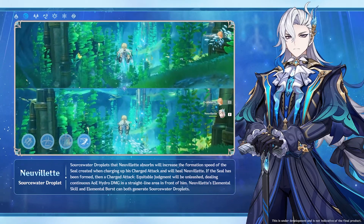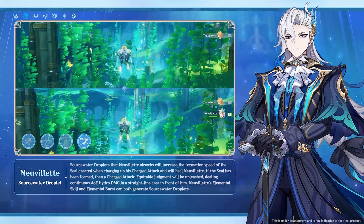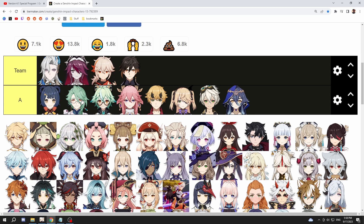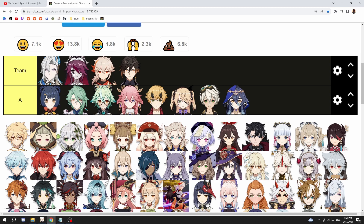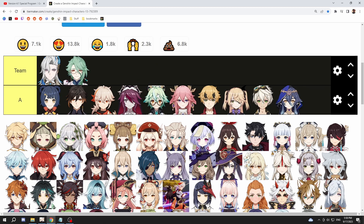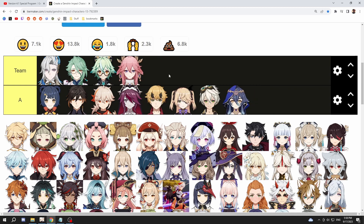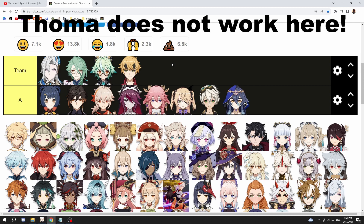Speaking of putting some thought into teams, you can probably just run a regular vaporize team with a Zhongli and some Anemo support, for example Sucrose, which very well might turn out to be the best choice. For something more creative though, Baizhu seems pretty nice because he has good off-field dendro application and Nevilleet drains HP so Baizhu can easily activate his passive skill while also providing a shield. If you want to go for 3 hydro reactions, you have Baizhu for Bloom, Sucrose for Swirl, and in the last slot an Electro or Pyro character for Hyperbloom or Burgeon teams with the occasional Vaporize and Electrocharged sprinkled in for the 3rd hydro reaction.